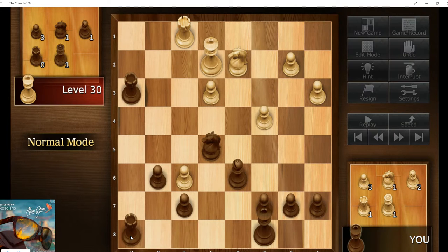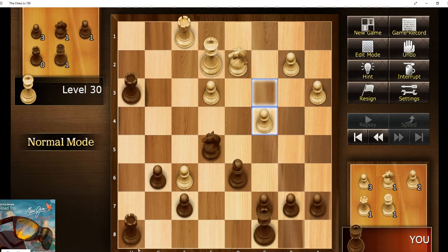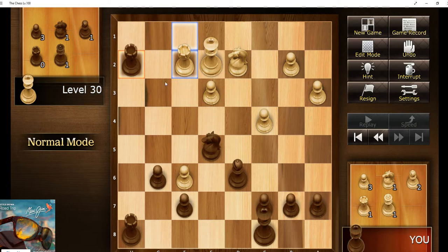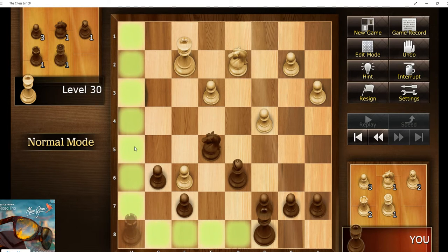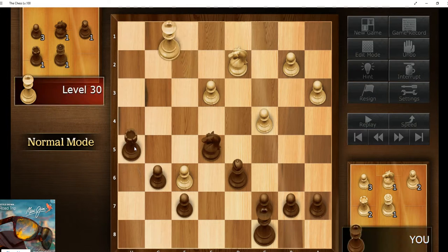So we'll go ahead and double up those rooks and check its king. Beautiful. Everything now is about trading things off. Once I get these last two pawns off, then I have passed pawns and I just march to victory. Might not even have to do that much.